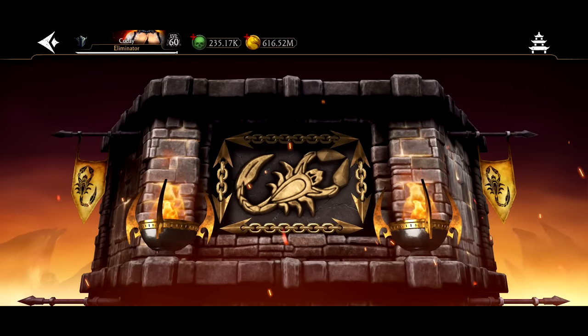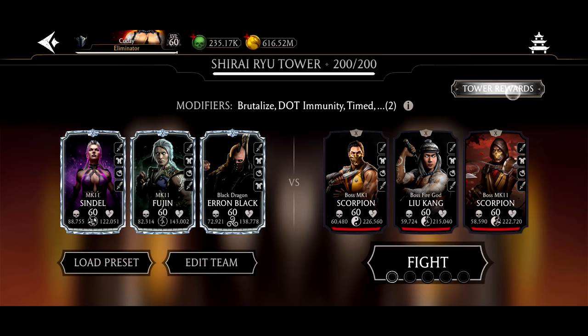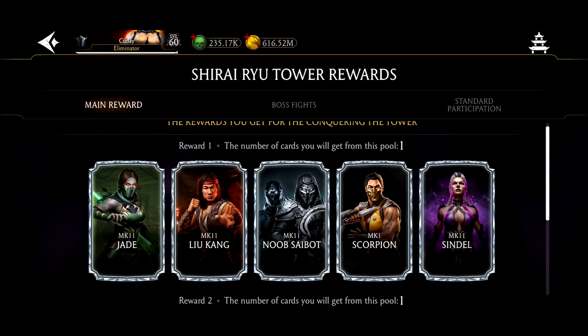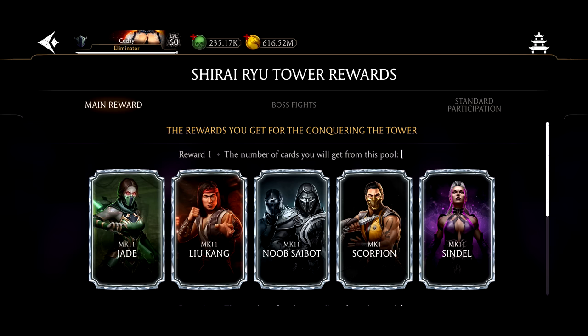Now if we look at the Shoryu Tower Fatal, similarly to the Normal tower, it does look like it's been revamped. And yeah, tower 200 — there's actually a strategy I'm going to do a video on soon, so be on the lookout for that. The boss rewards are MK11 Jade, MK11 Lao King, MK11 Noob Saibot, and as promised, MK1 Scorpion. I said he was most likely going to be in the Fatal if he wasn't in the Normal tower, and yes, he is in the Fatal tower as one of the rewards — pretty freaking sick.